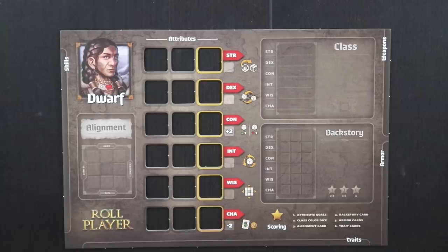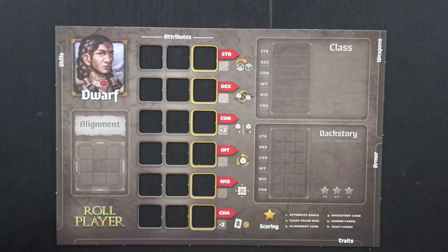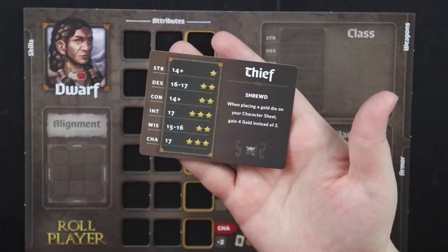For this game, we'll be playing as a dwarf and we're going to be getting her set up and choosing her class, her backstory, her alignment. So the first thing our dwarven friend is going to need is a class. We're going to reach into the dice bag and pull out a random die, and its color is going to be the class that we'll be playing this game. We've drawn a black die, and that is going to tell us which class card to look at so we can choose our starting class.